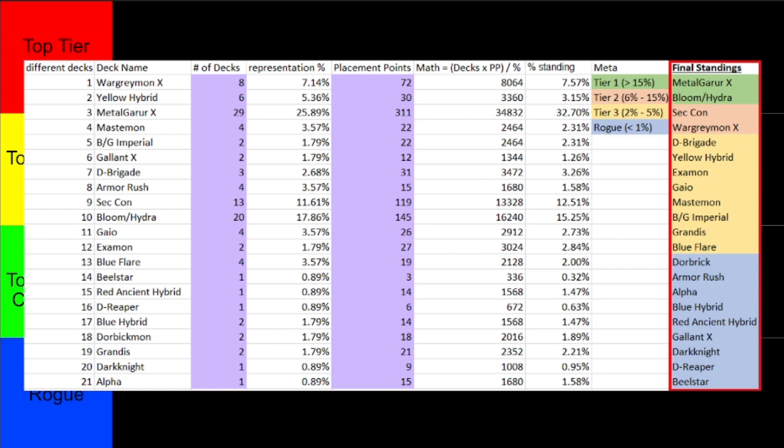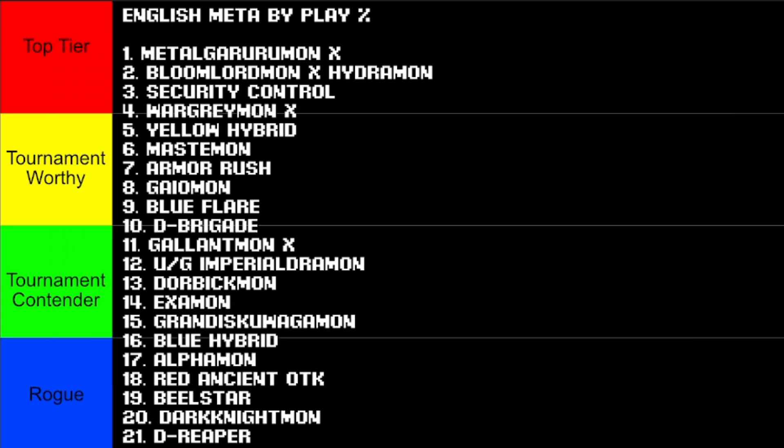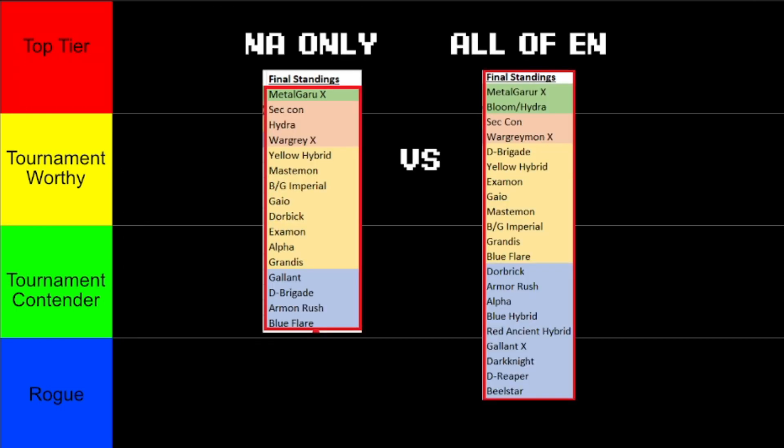As we can see, things don't change that much. There are more decks being represented, but it's not really changing what the top meta is and what's defining the meta as a whole. Including those other events, the meta still develops similarly — it's just adding more decks into the mix for a more diverse spread. We can see that with 21 decks being represented in all of the English meta versus the 16 in North America alone. Comparing the two side by side gives a good picture of all the different decks and how strong each is perceived to be.